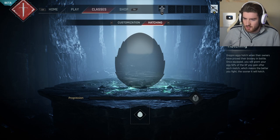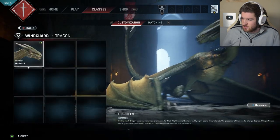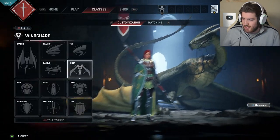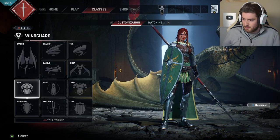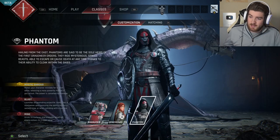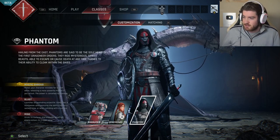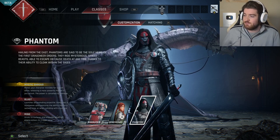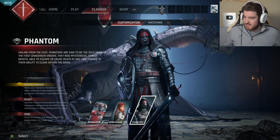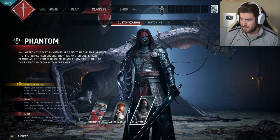If you go into hatching — I don't know what that means. Dragon eggs hatch when their owners have proved their bravery in battle. So if I click in here, we can choose different dragons. Obviously there's not too much going on at the moment, but I assume when the full game comes out there'll be a lot of different stuff to choose from or you unlock it. The Phantom looks pretty badass too, in fairness. Hailing from the east, Phantoms are said to be the soul heirs of the first Dragoneer orders. They ride mysterious spiked beasts.